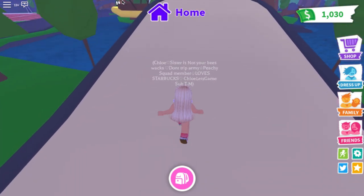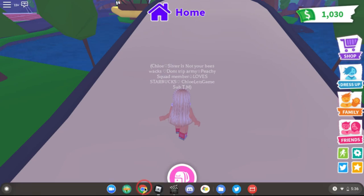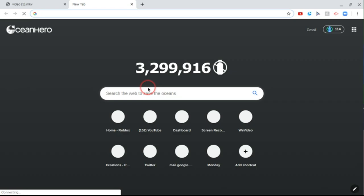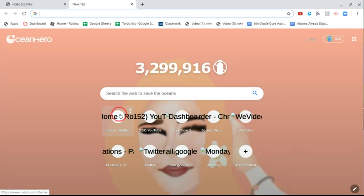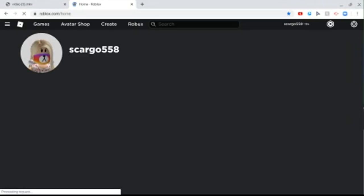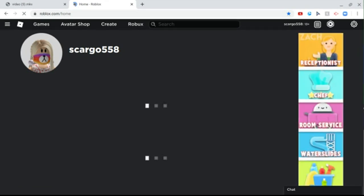Now let's transfer over to Google and go to Roblox — I'm going to show you guys like the past thumbnails that Adopt Me had. We're not going to play any of them but I'm just going to show you guys the past thumbnails so you can see how it was back then.